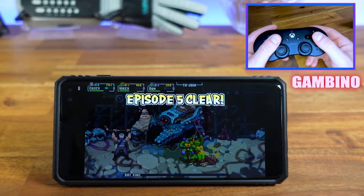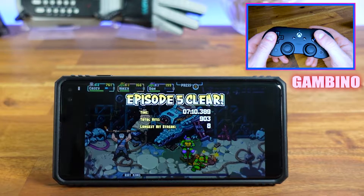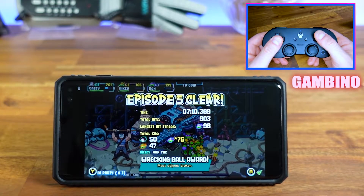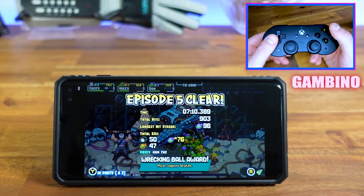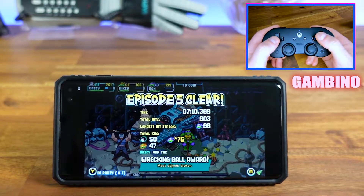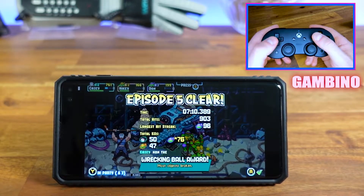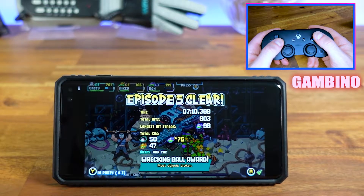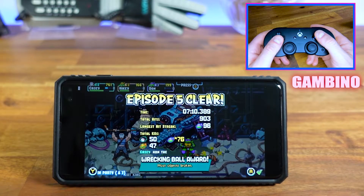It works really well — not surprisingly well, I didn't think it would have problems, but it does run really well. This is another way to play this game. If you don't have a console but want to sign up for Game Pass and play this way, even with some kind of controller, it does work. You can also use touchscreen controls, though I think a physical controller is easier. Stay tuned for more videos, thank you for watching, and I'll see you in the next one.